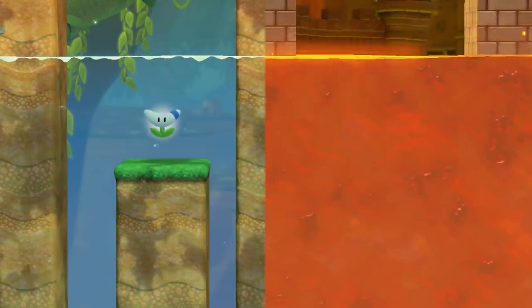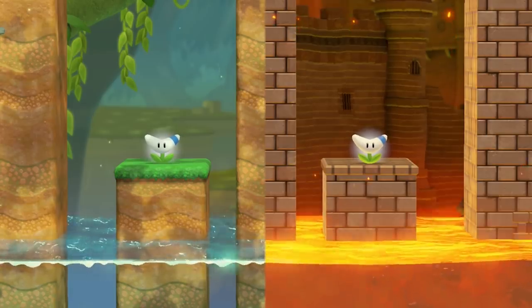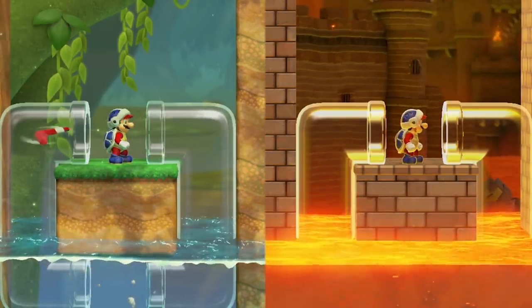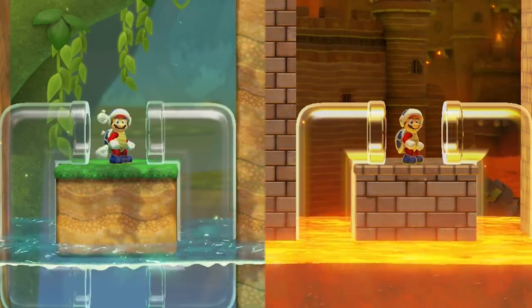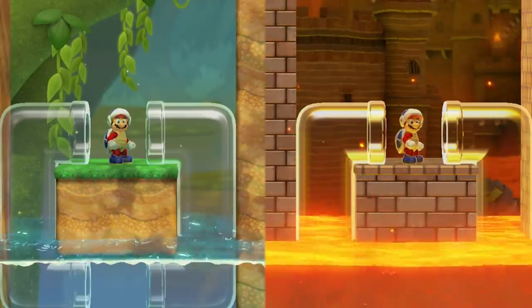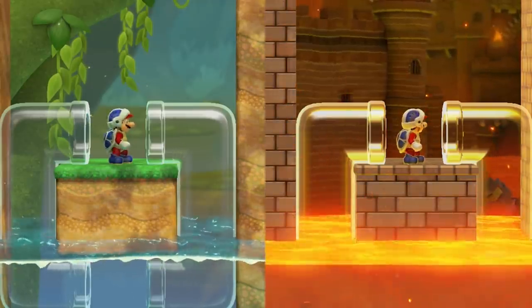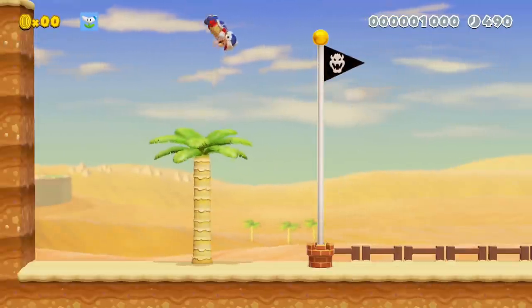A Boomerang Flower travels much slower through liquids, and is not destroyed by lava. A Boomerang thrown by Boomerang Mario is unaffected by water, traveling at the same speed it normally would through air. However, a Boomerang is destroyed instantly upon contact with lava. Finally, a Boomerang Flower is part of a status clear condition, requiring the player to reach the goal as Boomerang Mario.